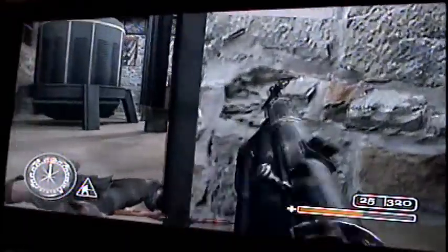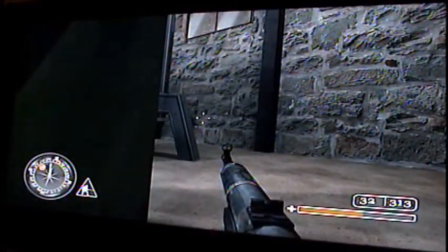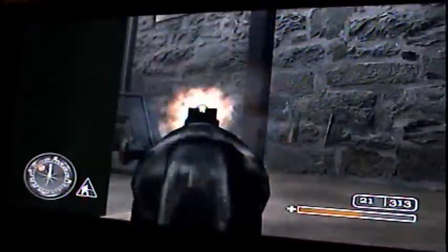Then come sit by this door, and eventually a guy will come running at you — shoot him. Run in by these boxes, wait for a couple guys to come at you, and shoot them as they're coming at you.